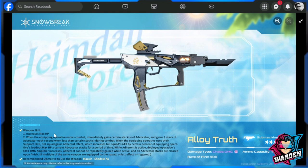The weapon skill has an increase in max HP, which will clearly play a part if you're going to play her. This is also nice if you intend to equip this gun with the 4-star version of Mao. Number two: when the equipping operative enters combat, she immediately gains certain stacks of Advocator — I think this is a multiplier. She gains one stack of Advocator each second when less than a certain number of stacks during combat.